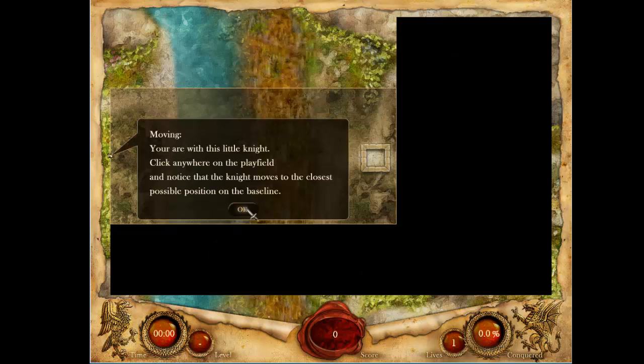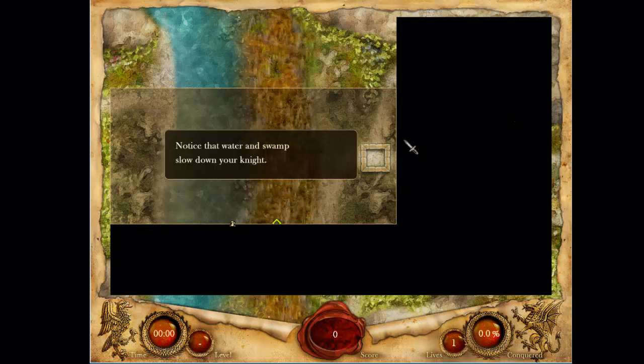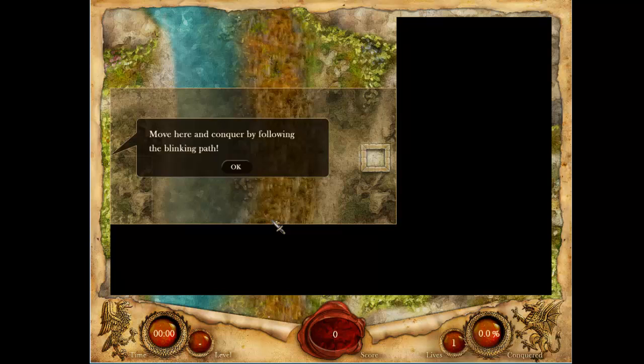Steam Dump — you are with this little knight. Click anywhere in the playfield and notice the knight moves to the closest possible position. There's water and swamp that slow down your knight. Click the knight, hold the mouse button — we're dragging them up to fence off territory.